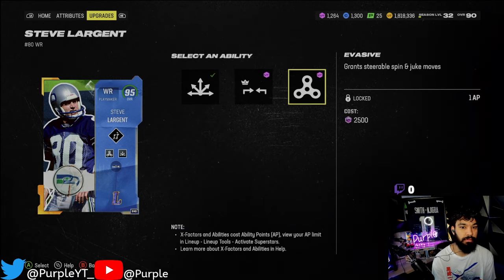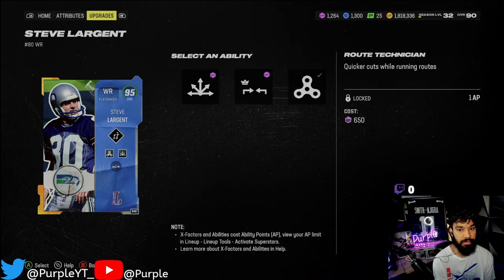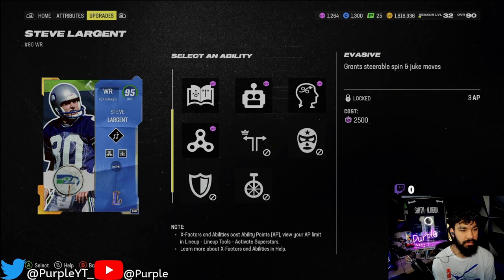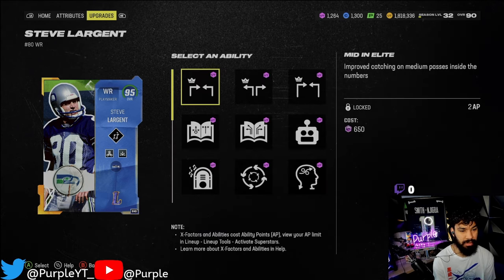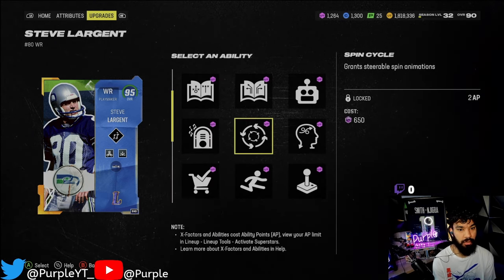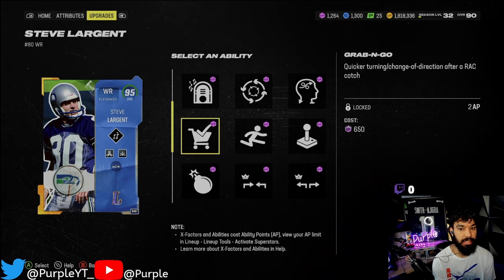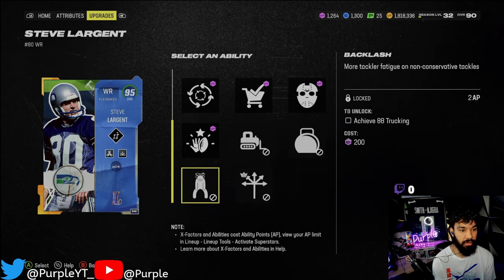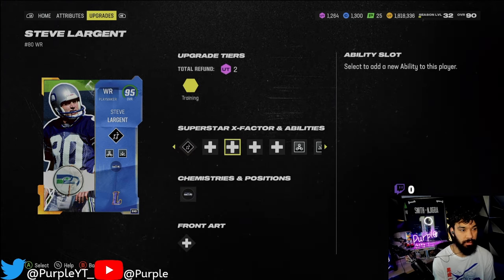We're gonna be running route tech on him, shortingly for one and evasive — we threw evasive on just for fun in the gameplay. I really wouldn't recommend evasive if you're the type that plays conservative. He doesn't get jukebox or spin cycle or human joystick, but he does get grab and go, so he gets some glitchy slots. We also threw double me on him.